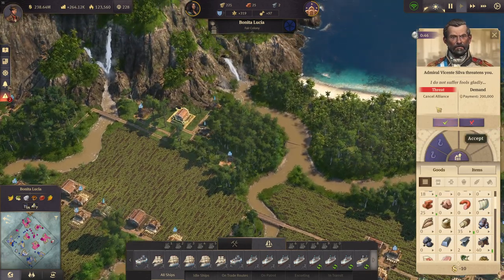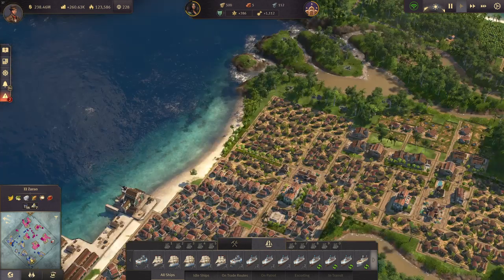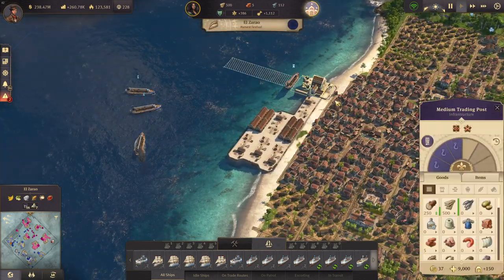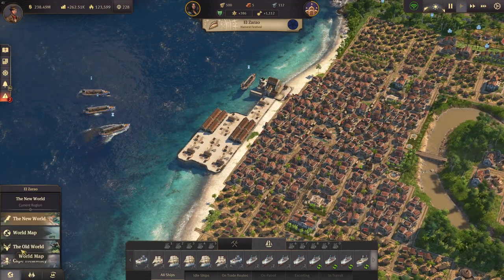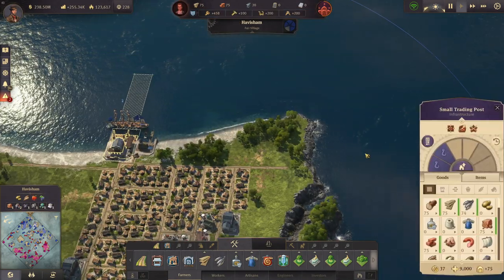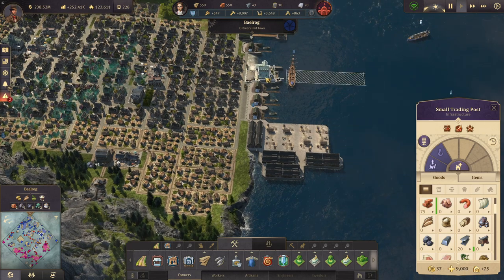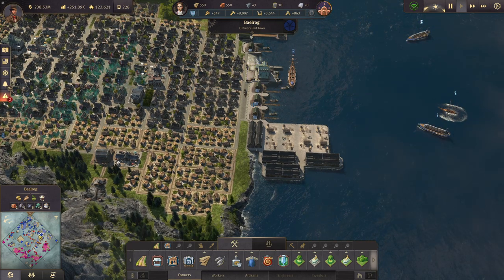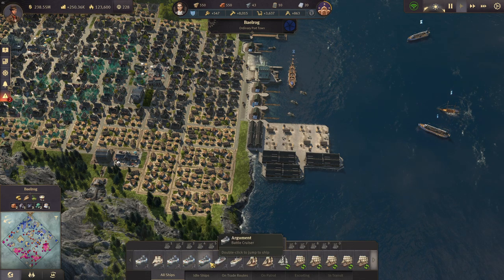He wants 200,000 otherwise he cancels the alliance — yes, let's give him the money. My main problem right now is weapons — I really don't have weapons anywhere else. Balrock could be one location but I'm not sure. We need to purchase more weapons. Do we have a free ship? I think we do.